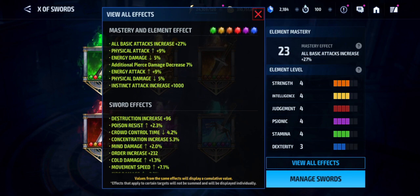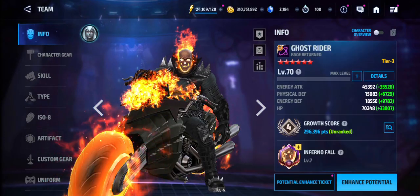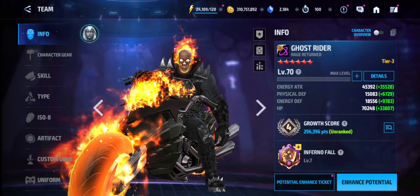For the Axe of Swords I have 27% all basic attack increase, 9% energy attack increase, and 1000 instinct attack increase. That's basically it for the build. Now let's jump into Alliance Battle Extreme and see how well Ghost Rider Rage Returner uniform performs at this current build.